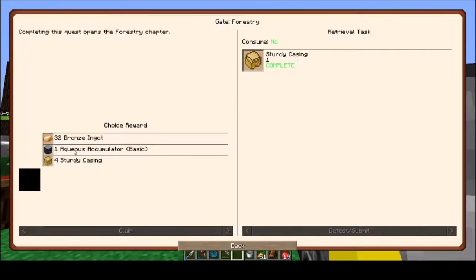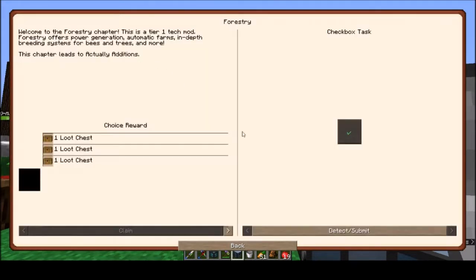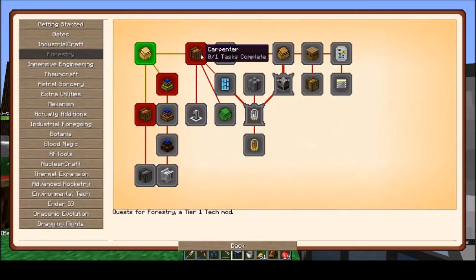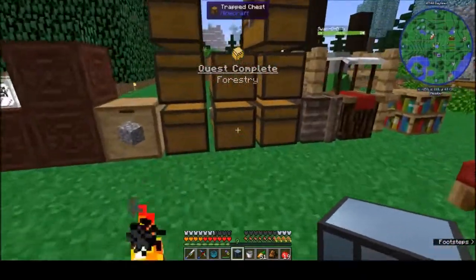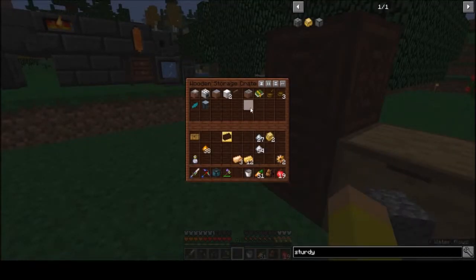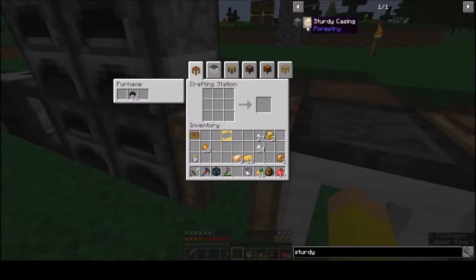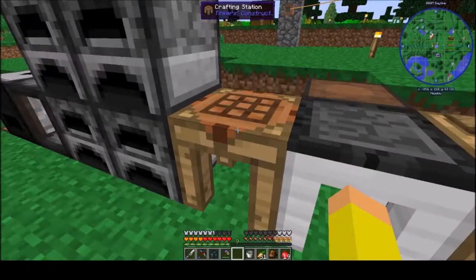I think we're going to take this Aqueous Accumulator reward — let's take that, and that'll get us into Forestry. Then we want to make the carpenter. I don't really want this Aqueous Accumulator, let's just store it. Carpenter, carpenter — there it is. We need one of those, two buckets of water, and some treated planks. That's easy enough.